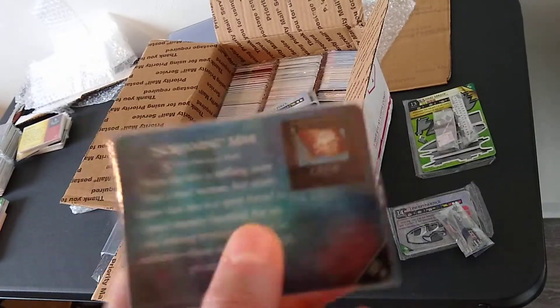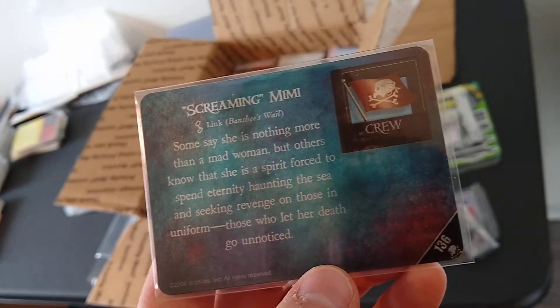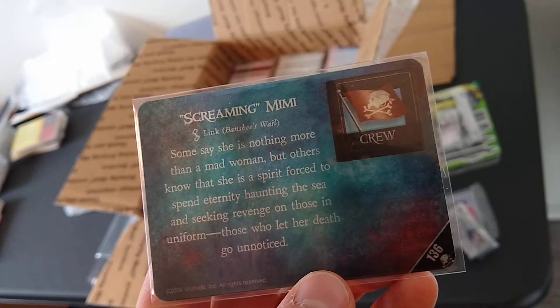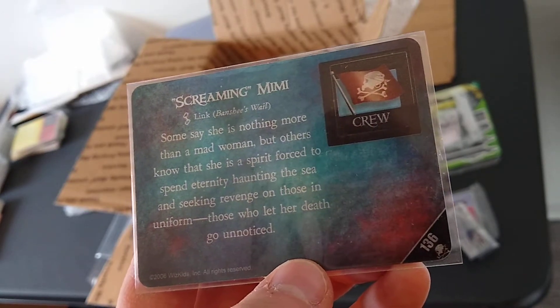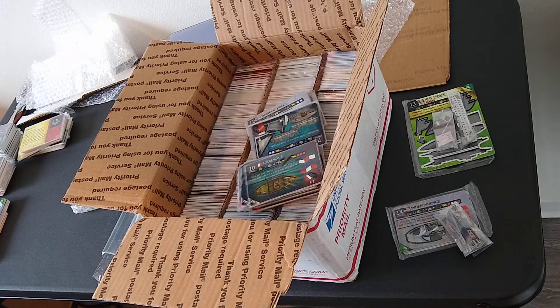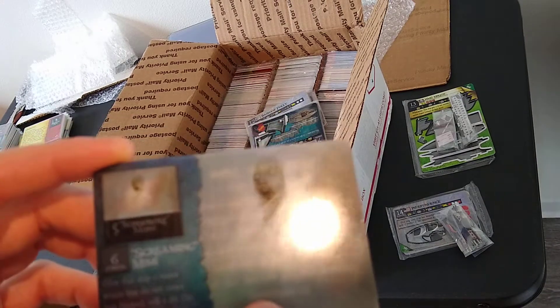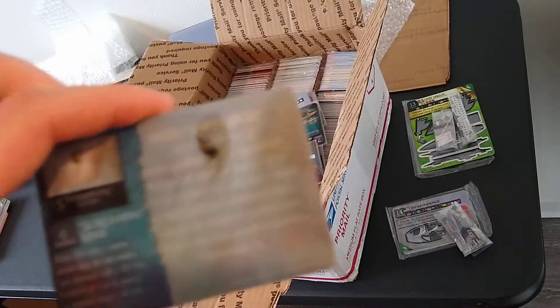Never seen this card in real life. The flavor text reads: 'Some say she's nothing more than a mad woman, but others know that she's a spirit forced to spend eternity haunting the sea and seeking revenge on those in uniform, those who let her death go unnoticed.' These were the translucent or transparent cards from Davy Jones Curse. Very nice to finally get this one.